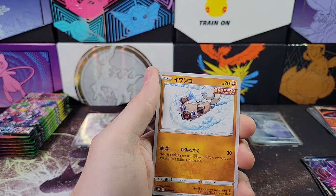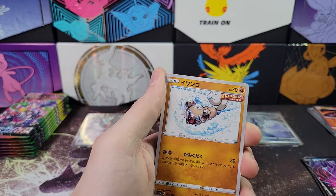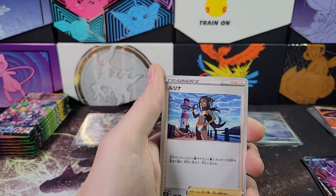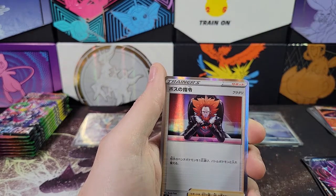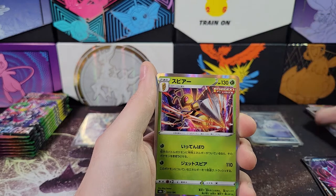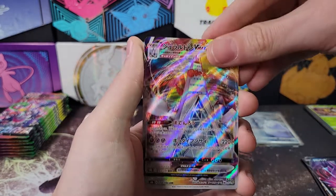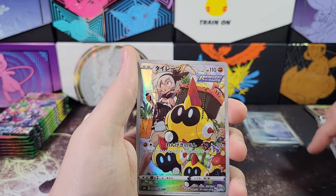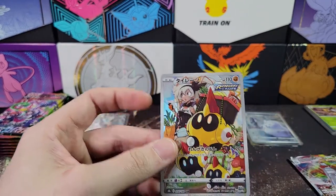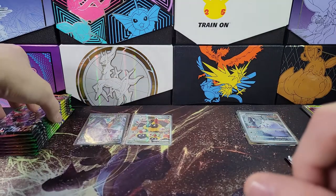Next pack — we've got Flareon, Rockruff — yeah, Rockruff evolves into Lycanroc — and Shuppet, some energy trainer. Boss's Orders — that's a very popular card for the game — it's a holo rare. And a Beedrill, Duraludon V Max, cool! And there we go — Inteleon with a character rare. I also have this one; I am getting a lot of duplicates, but still a very cool card. So our first hit of our second box.